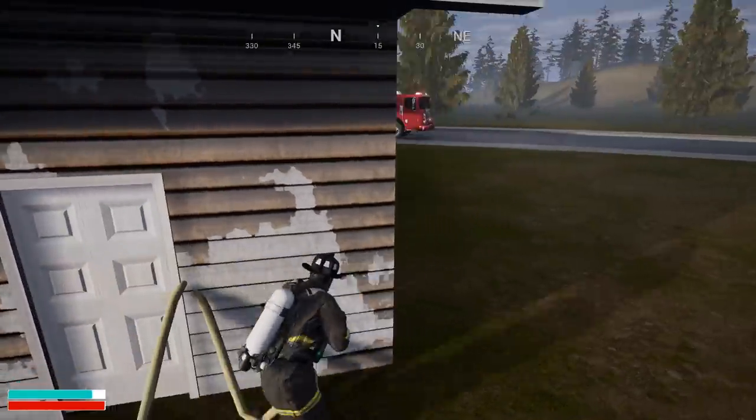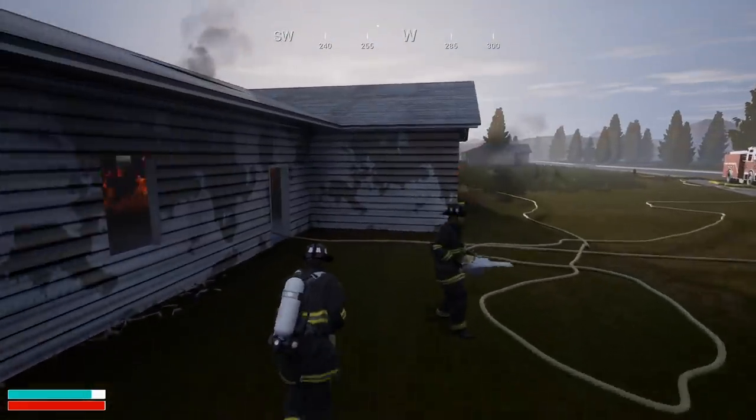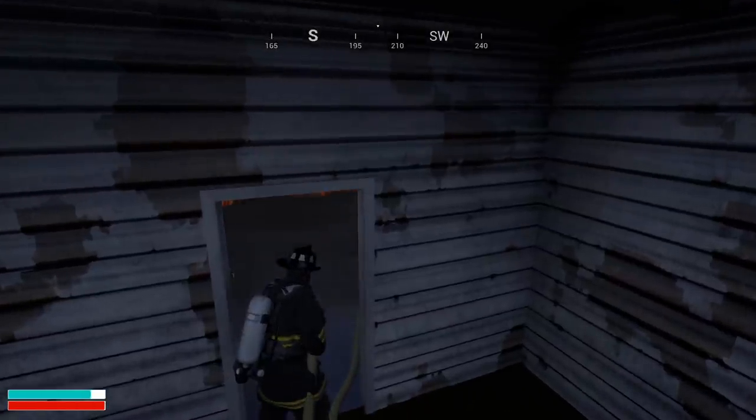The port fire takes about 45 minutes to an hour to complete because there's so much fire. There's a building that catches on fire and it takes an extremely long time to put out.